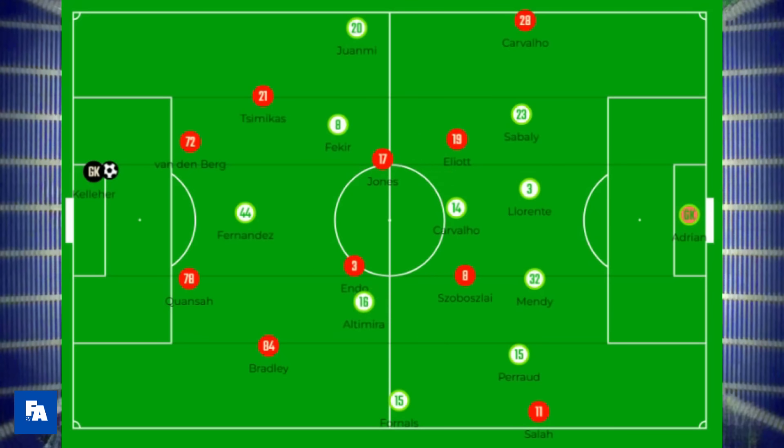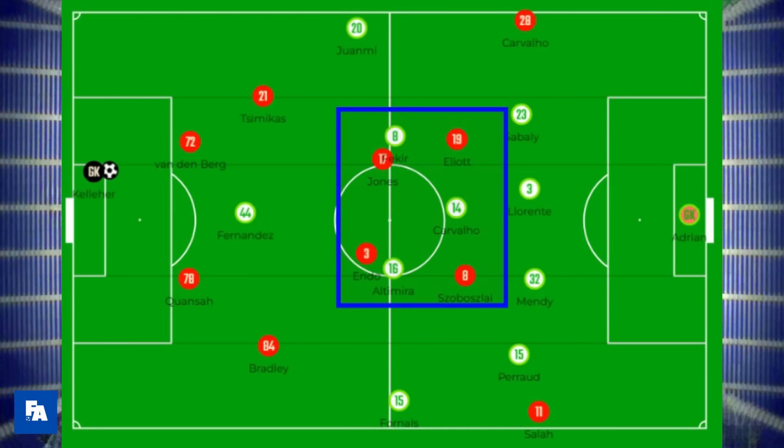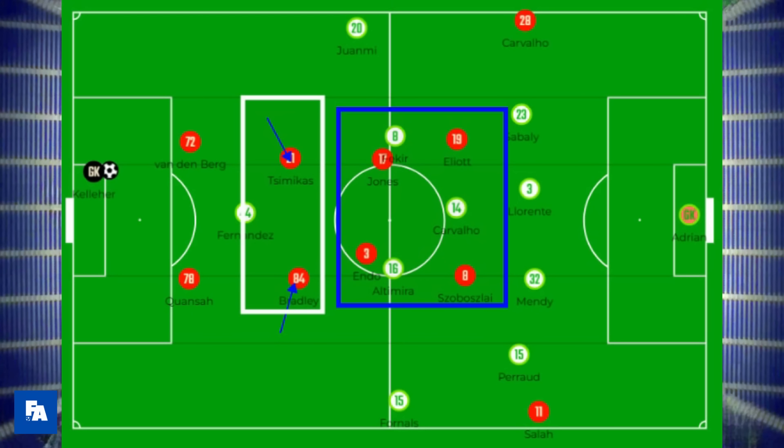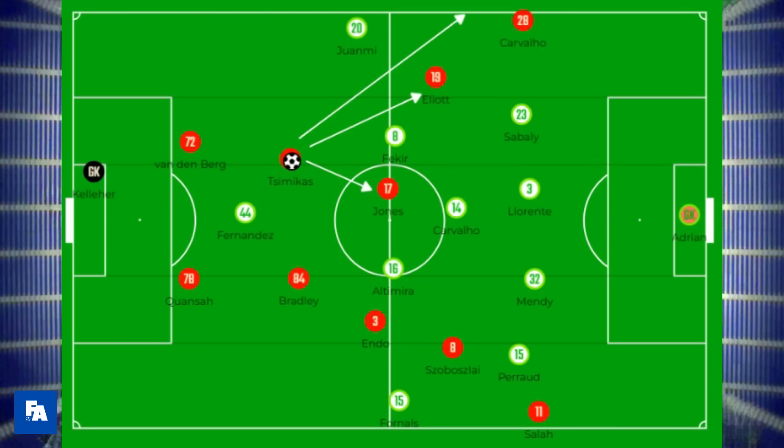This gave Liverpool numerical advantage over Betis' early 4-1-4-1 defensive shape, with a 4-versus-3. Of course, there's always the possibility of a transition, so to help protect against this, the two full-backs moved more centrally to cover the space in front of the centre-backs. When the ball was rotated, this position also gave them angles to the pivot, attacker and winger.